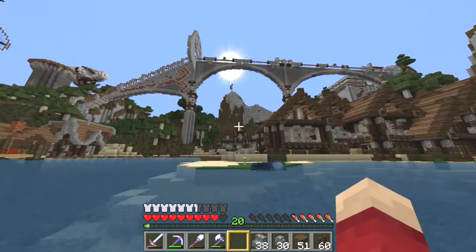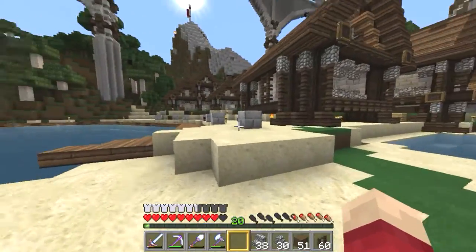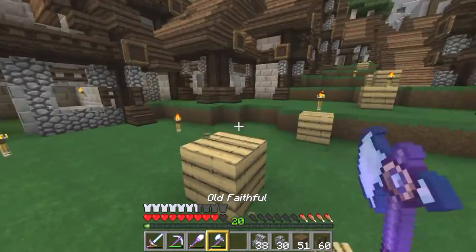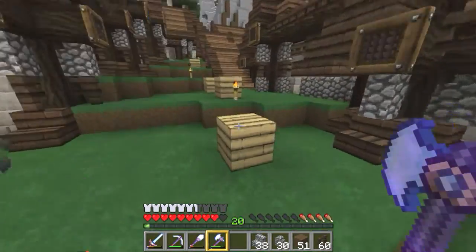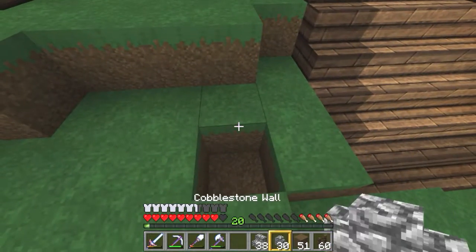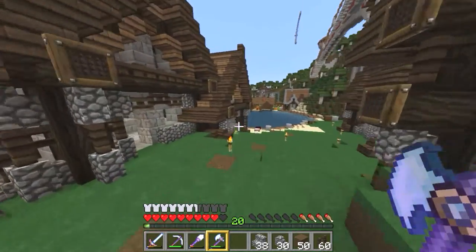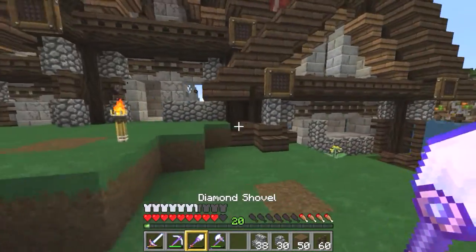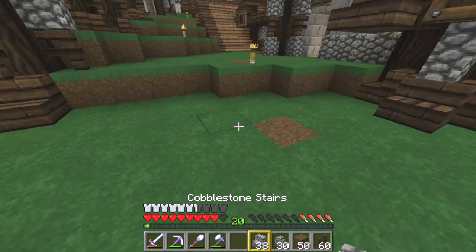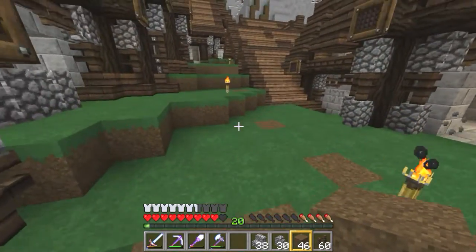We need to lay out the back of these buildings right here. We need to define where the animal pens are going to be. Let's get rid of all these horrible things. We're gonna need a wee bit of terraforming here, just to make these slopes look more natural — although they are natural, but you know what I mean.